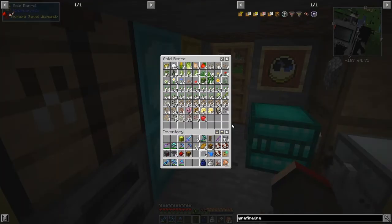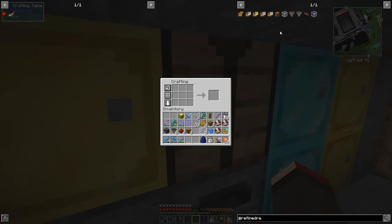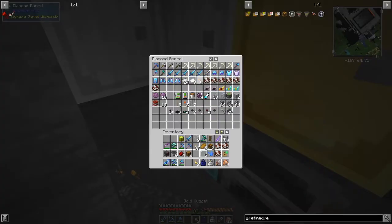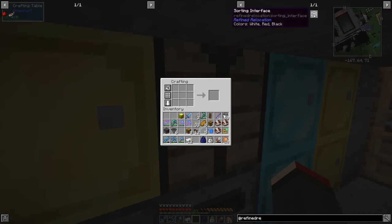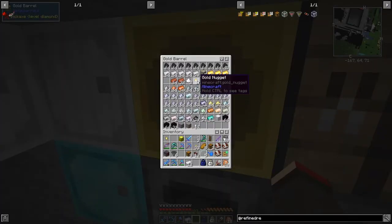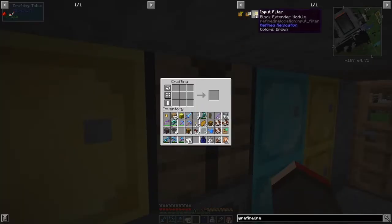I'll put the sugarcane away. Let's make some of these up - we need some iron and some gold nuggets. I've got 24 iron so we can make 12 of these. The sorting connector and sorting interface - we've almost got everything we need now. We just need to make this one - another plank and a gold nugget. Planks would be sensible. We need an input filter and an output filter.